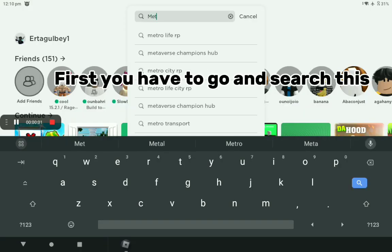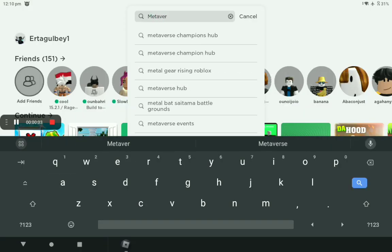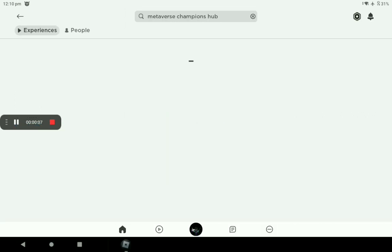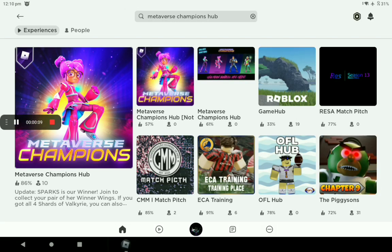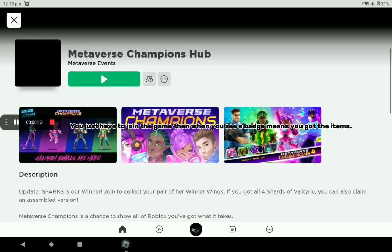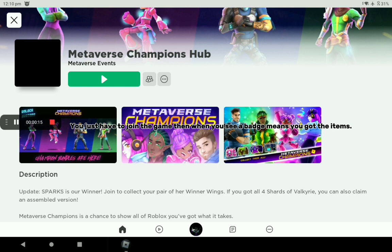First you have to go and search this. You just have to join the game, then when you see a badge, means you got the items.